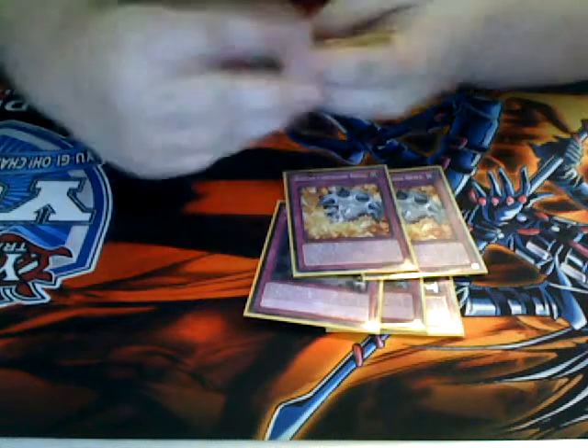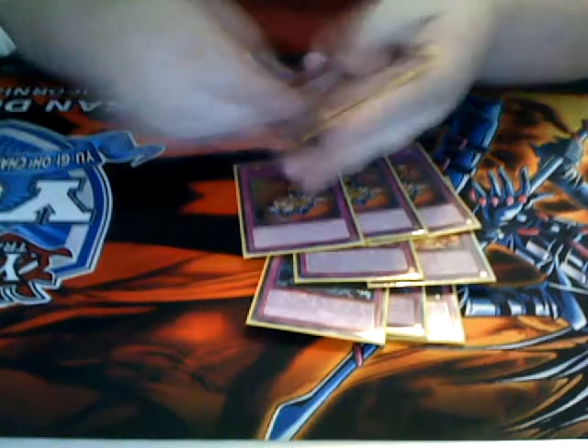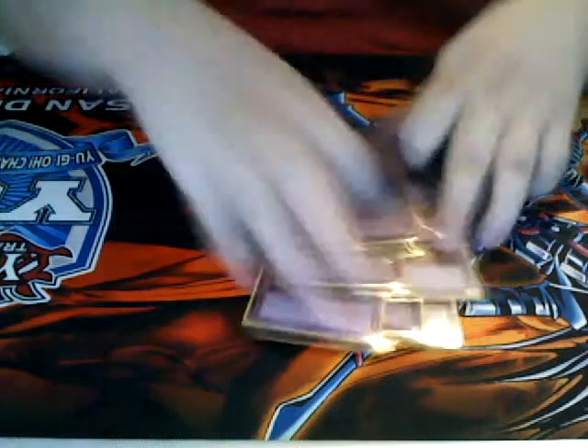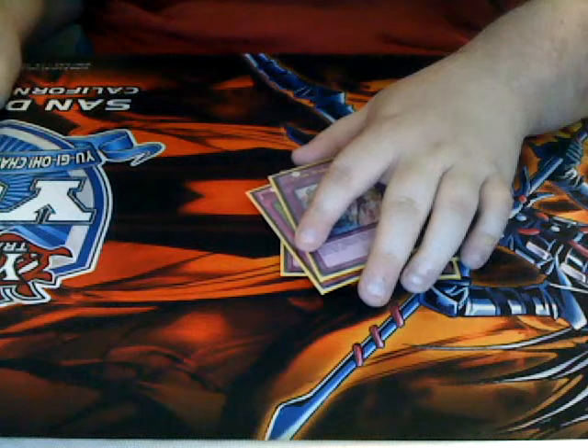For traps: I play three copies of Sphere, two Breakthrough Skills for effect negation, three Reckless Greeds to dig through my deck, and then the staples — Bottomless Trap Hole, Solemn Warning. Pretty much all standard stuff.